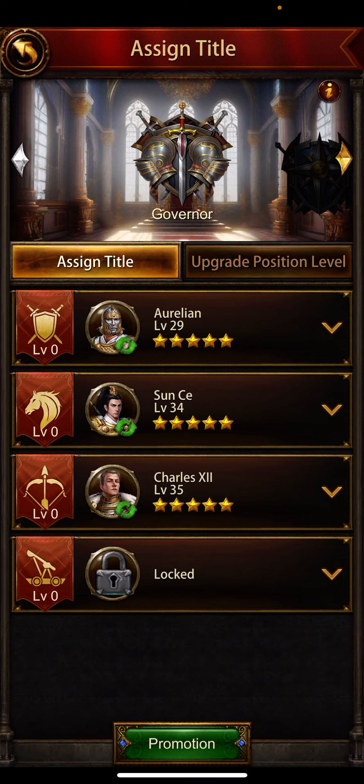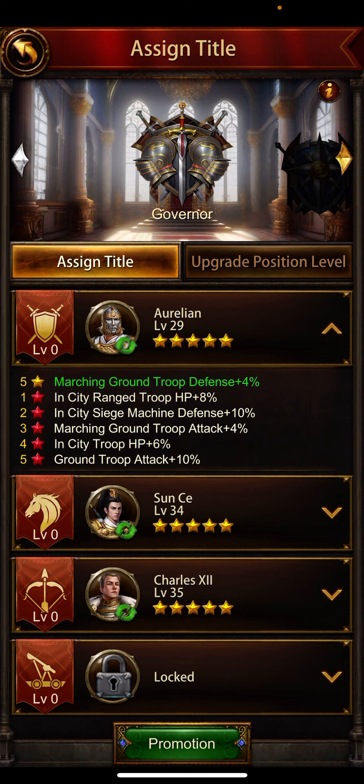If you have red star generals, you get extra buffs. Before, many of us had generals with red stars, and some players wanted to sell or disassemble them to get arrows of blood to use on new generals. But you don't have to do that — keep them, because you can apply them in these sections.